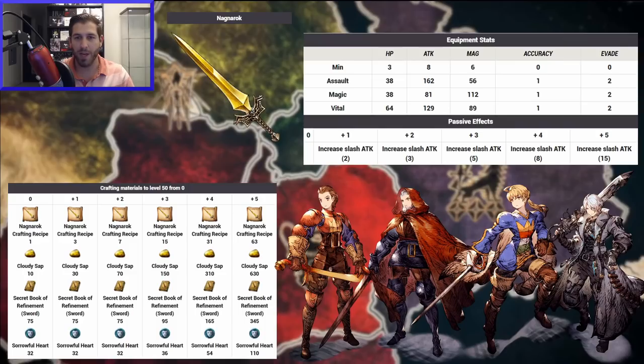They're just absolutely incredible swords, and the best part is that it doesn't take much resources at all — 345 books for a plus 5 of this value is ridiculous. You definitely want to be working on this. You get all of the crafting materials from the event shop, from the event drops, from the Final Fantasy Tactics EX1. It really is just too good of a sword to pass up.